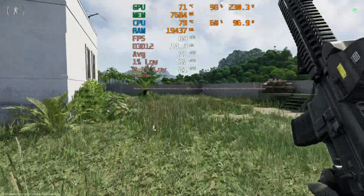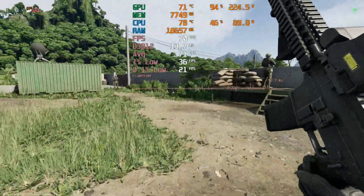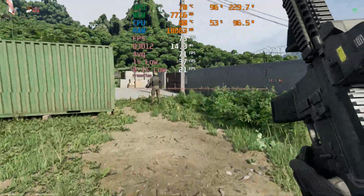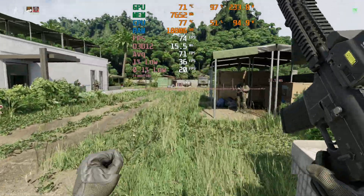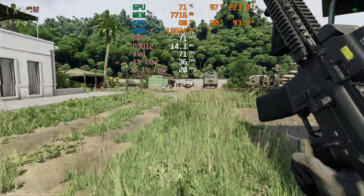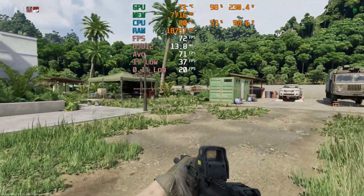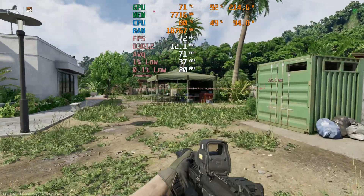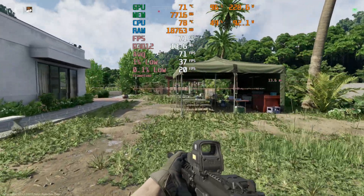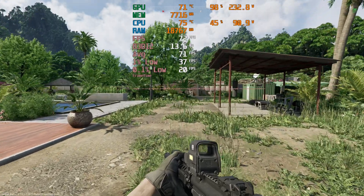It's an Unreal Engine 5 game and as you can see, at 1080p low we are struggling to get much beyond 70 FPS, and obviously the 1% lows aren't very good either — that's 36, which yeah, that's really not great. And the 0.1% lows are 20, so we are struggling quite a bit at 1080p low, and I think that is mostly due to the GPU which seems to be fairly maxed out.